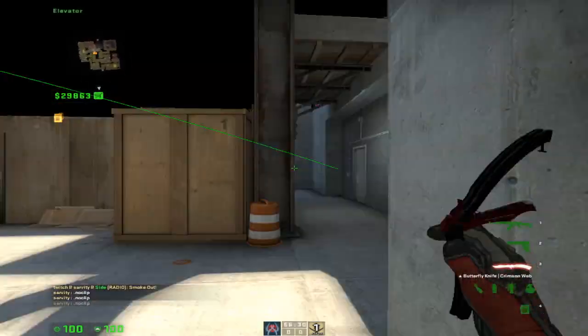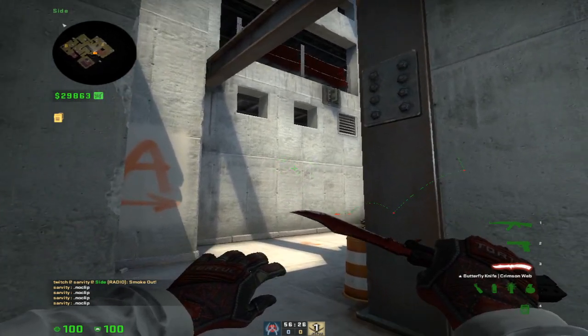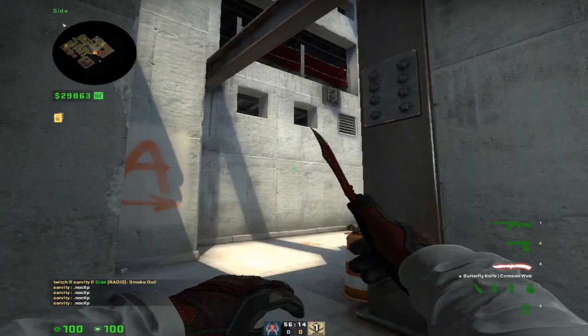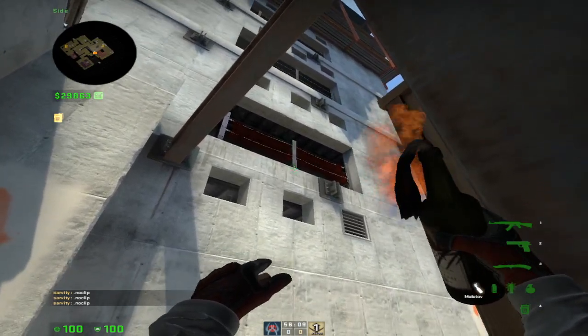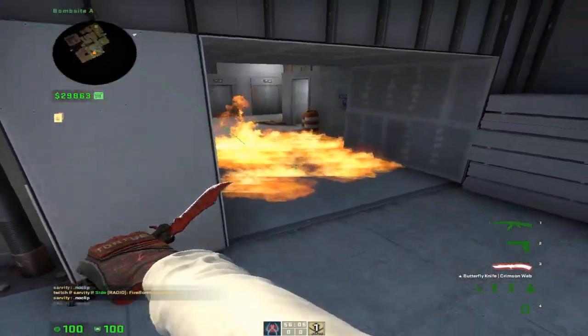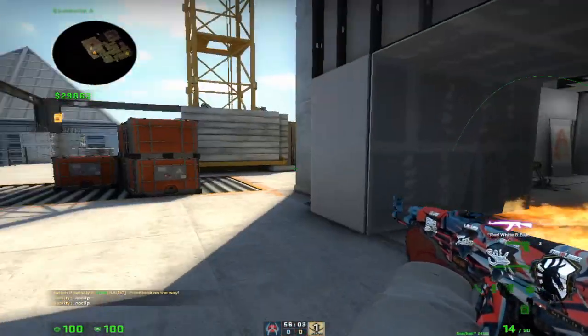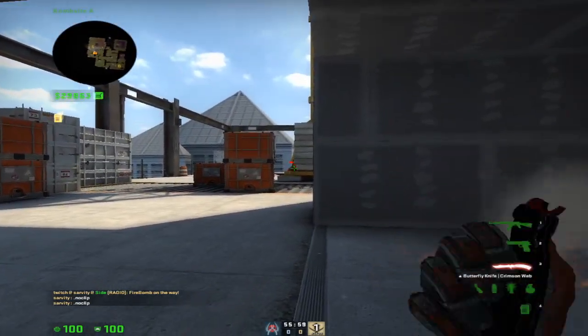We also have an elevator. There are two ways to molly elevator. One of the ways being more deep — so what you do is you look at this steel bar and then double click. This will prevent anyone from peeking or wide-swinging out of the elevator. They have to actually stay out here until it's open.